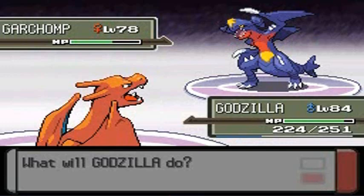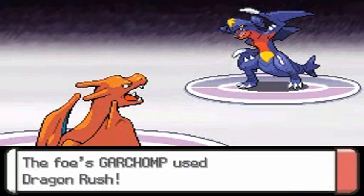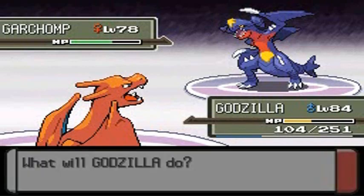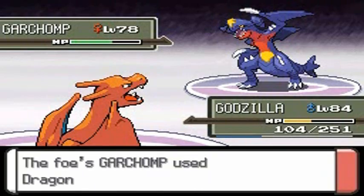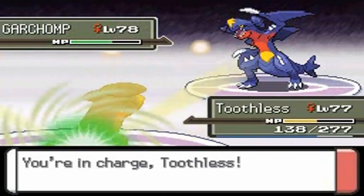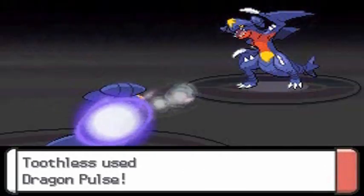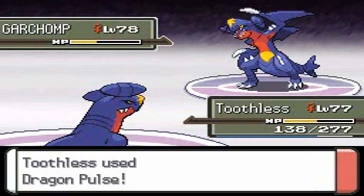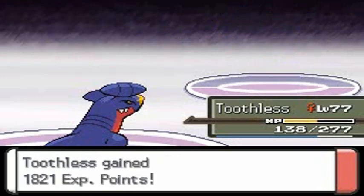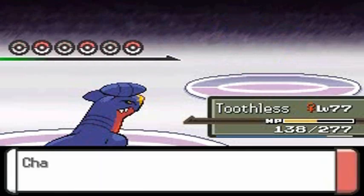I'm going to take a few hits and revive my Garchomp, hoping Godzilla doesn't faint. Unfortunately I've used all my max revives in other battles. Dragon Rush and Godzilla faints! Toothless, you're in charge — Garchomp, time to play fire with fire! Dragon Pulse for the win — come on, finish them! Yes! Suck it, Cynthia's Garchomp! Now Lucario comes out — I don't want to risk my fire/flying type, so let's use Earthquake since Lucario is weak against ground type.